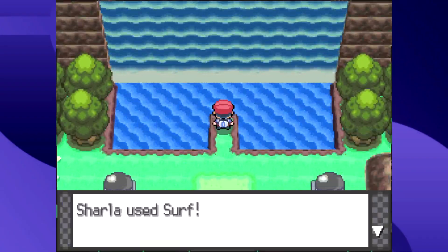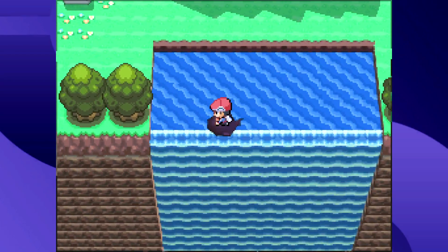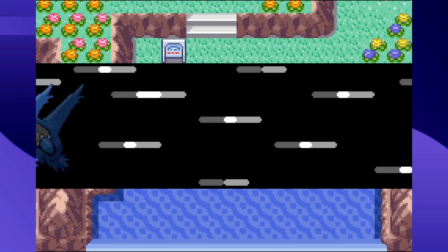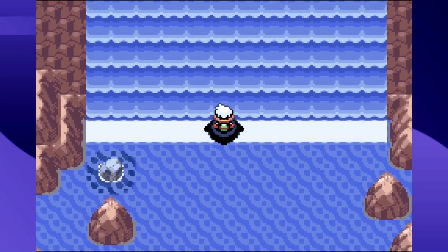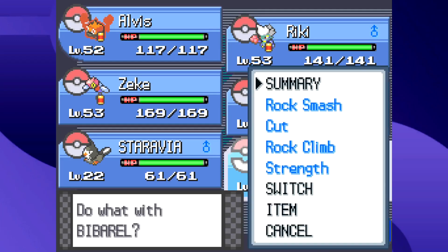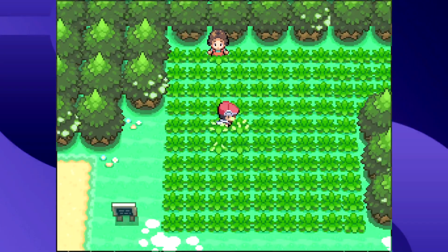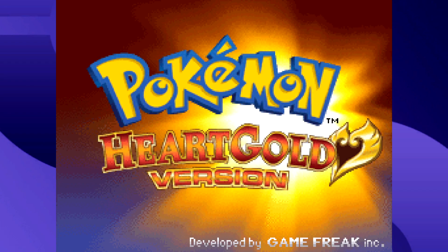Gen 3 doesn't have this problem as much because its HM uses are spread out more. For example, there's never a time you need Dive and Waterfall at the same time in Gen 3 — only one or the other depending on the situation. Most areas in Gen 4 require every HM you've gotten beforehand. Also worth noting: you can no longer use Cut outside of battle anymore in Gen 4 — someone thought that was redundant and removed it, which was probably for the better.